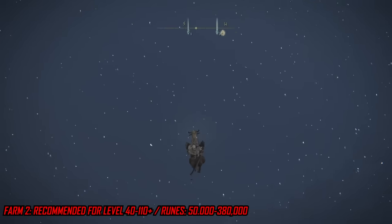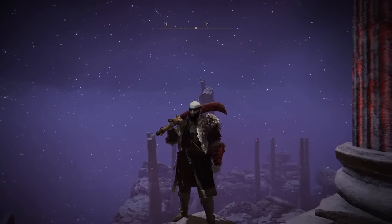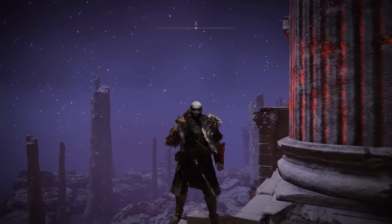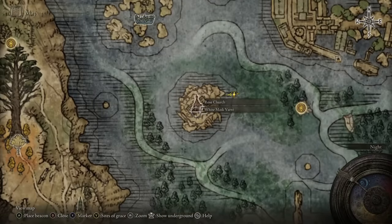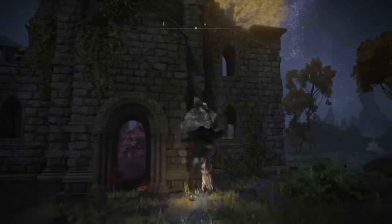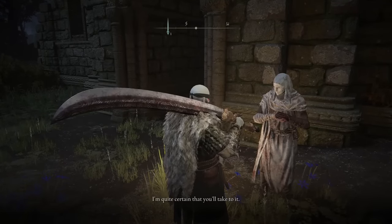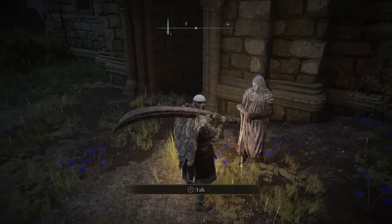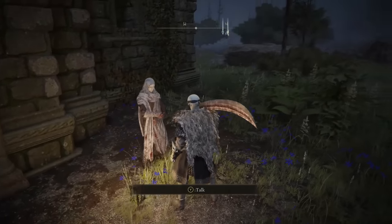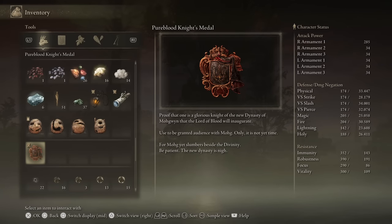Moving on to one of the best locations to farm — it requires a little setup but nothing major. To get to the underworld where these farms take place, open your main map and travel to the Rose Church area. There's no rest point there so you'll have to manually run to it. Once you find the NPC by the name of White Mask standing at the entrance to the church, speak to him and he'll give you three PvP-based missions. Complete them — they shouldn't take more than 15 minutes — then return to White Mask, give him the completed quest, and he'll reward you with a medallion.